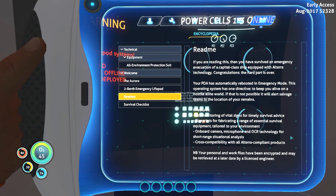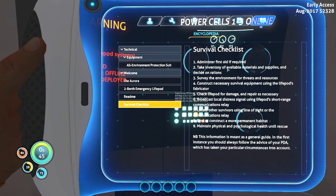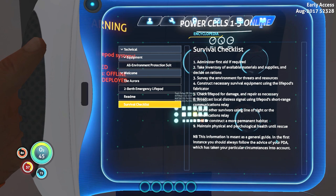If you're reading this, you survived the emergency evacuation of a capital class Altera technology ship. Congratulations — the hard part is over. PDA has automatically rebooted into emergency mode with one directive: keep you alive in a hostile world. Survival checklist: administer first aid, take inventory, survey environment for threats, construct necessary survival equipment using the life pod's fabricator, check the life pod for damage and repair if necessary, broadcast local distress signal, locate other survivors, find or construct more permanent habitat, and maintain physical and psychological health until rescue.